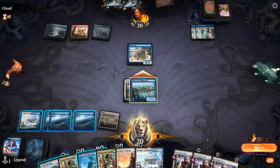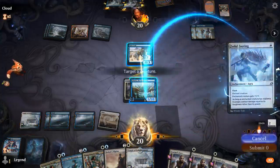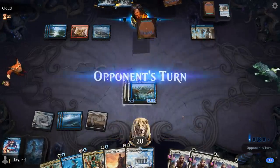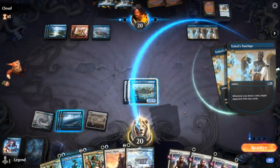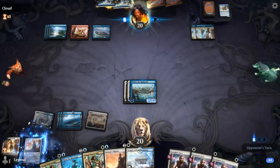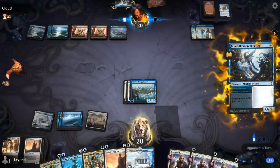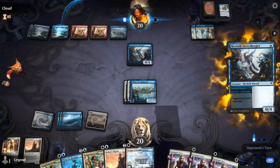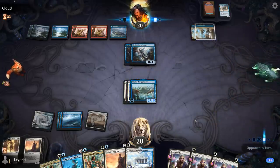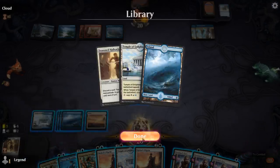I'll attack. Opponent blocks. I'll Solid Footing, but the Rousing Reed getting milled early made a big difference — otherwise we could have used it to fly over. We had three mana to spend, perfect to deal 20 damage. But now they can just play Secret Keeper to chump, and we're going to die to the Tutelages. Staggering Insight and hoping my opponent forgets to block is my only out. They cast Thirst anyway, so they could have won before I managed to attack. GGs.